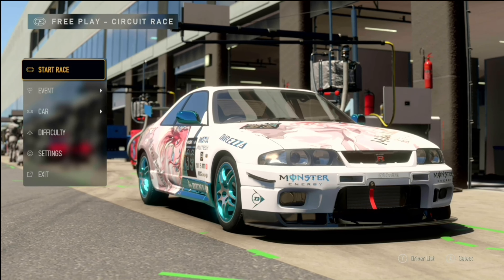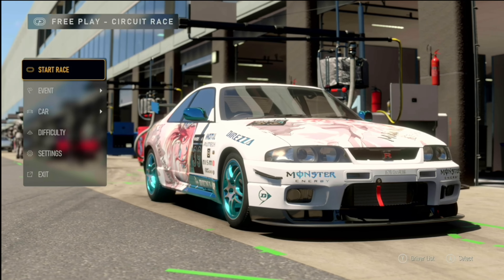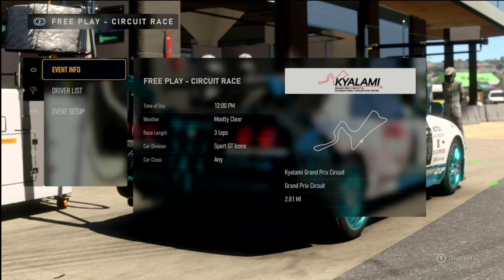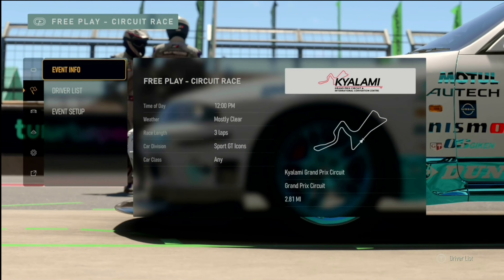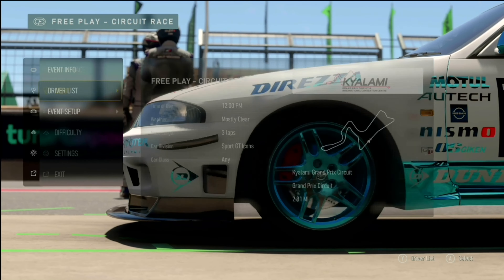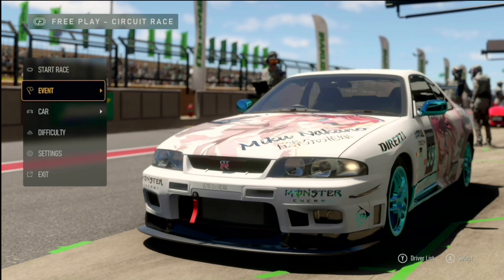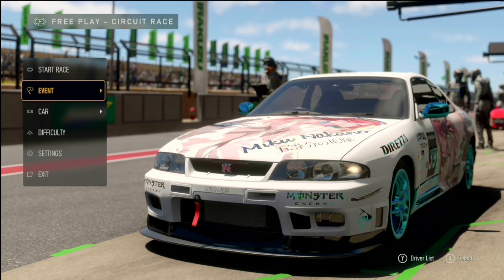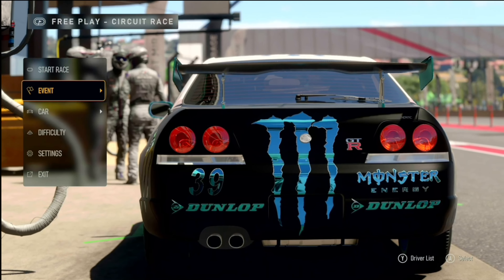Welcome back! We're showcasing the Kyalami Grand Prix circuit this week — sports GT cars are racing today. Looking at the driver's list, we have the Nissan GTR 97, all set up, a pretty little car. Difficulty is maxed out and we're on sports rules, so let's get this started.